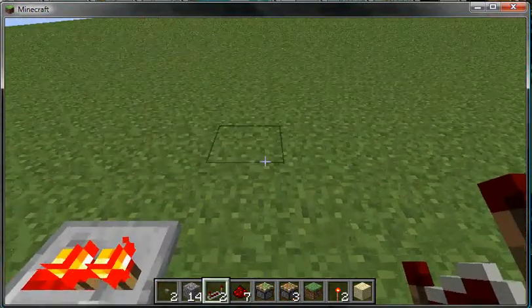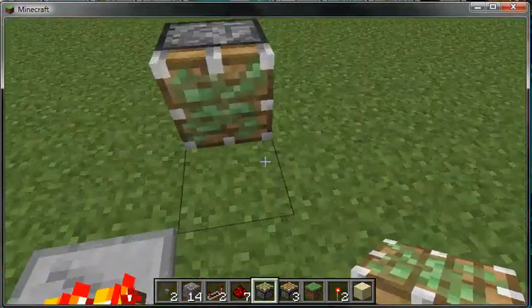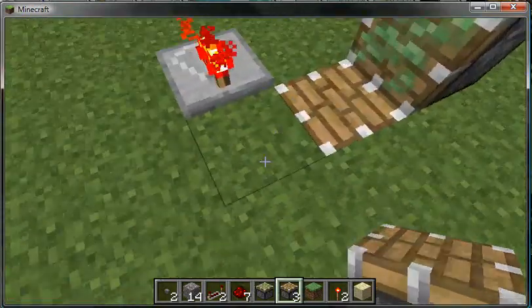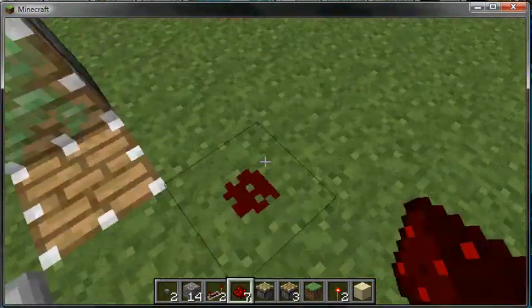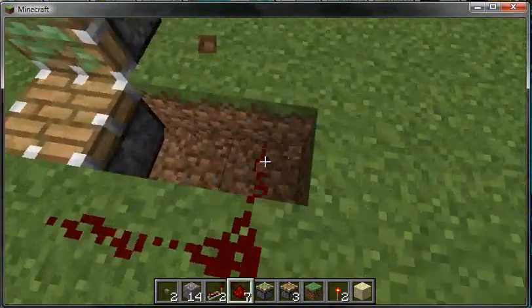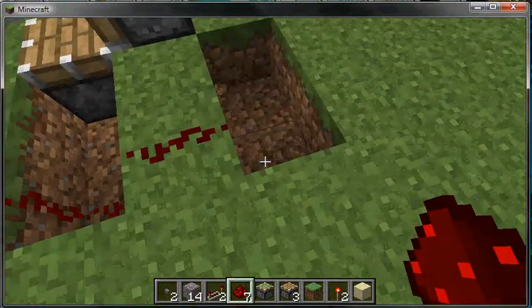Then you come out two, like this, and put a sticky piston. And then dig down and put a normal piston, so it makes an L. Take your redstone, make it like that. Dig out that, come up, dig out that, and then come down.